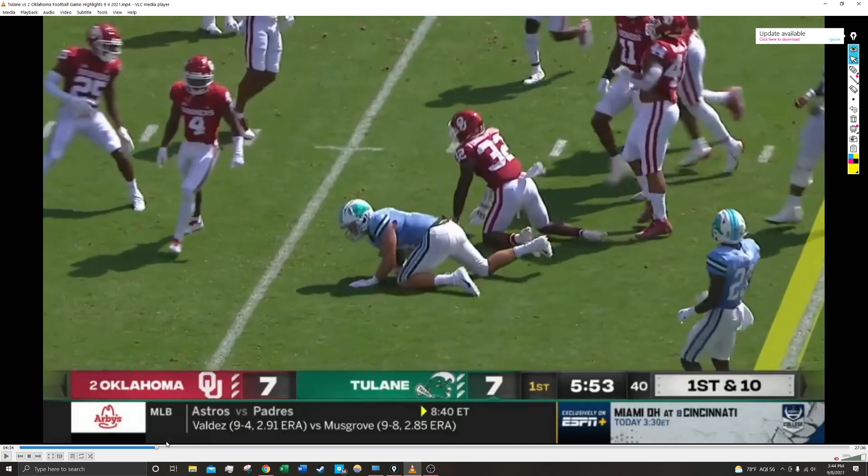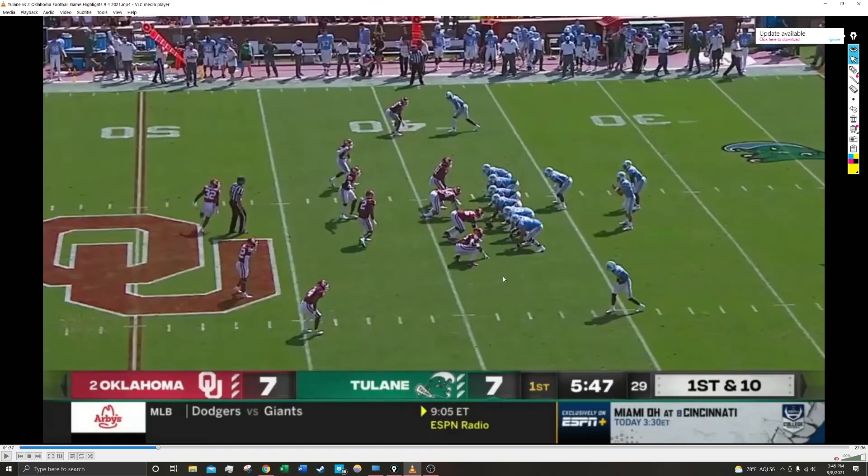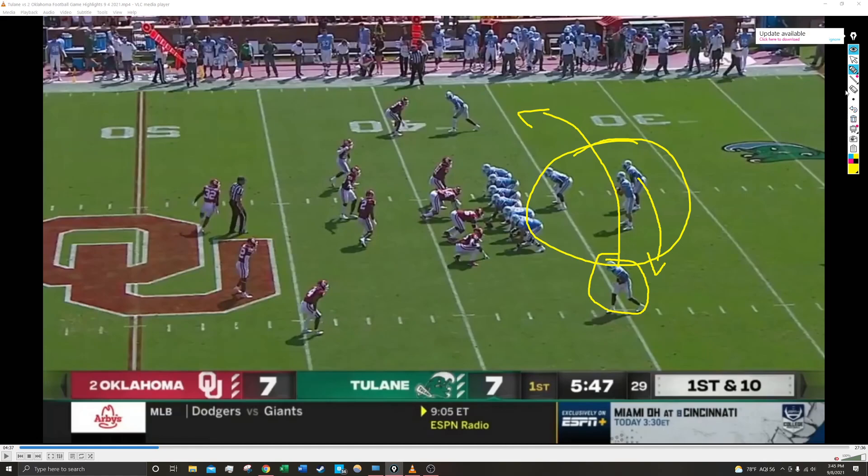The next thing I want to show you happened very shortly after that play on the same drive. We have a shotgun formation with Carroll in the backfield and Tyrick James lined up in an H-back fullback position about two yards behind the offensive line. What's going to happen is Toles again goes into motion in front of Pratt. Pratt fakes the handoff to Toles going one way, then fakes the handoff to Carroll. So now you have OU defenders watching the field horizontally, not really focusing on what's happening because there's so much going on in that area. During all this trickery — the fake handoff to Toles, the fake handoff to Carroll — Tyrick James is going to be wide open on a wheel route down the top of the screen.